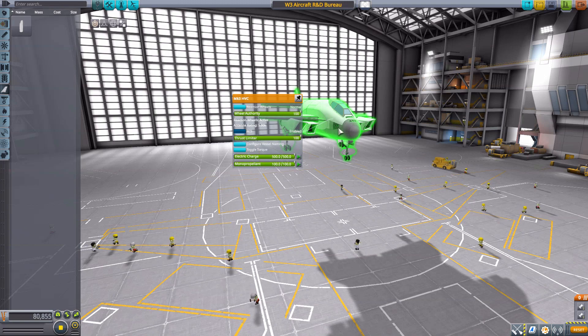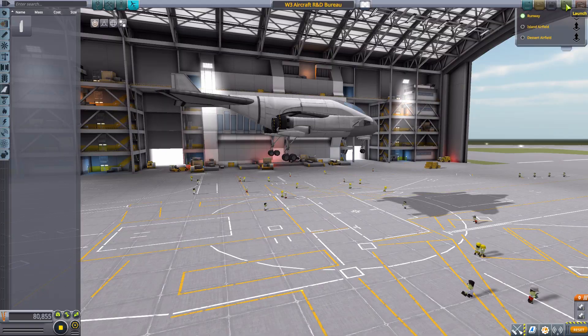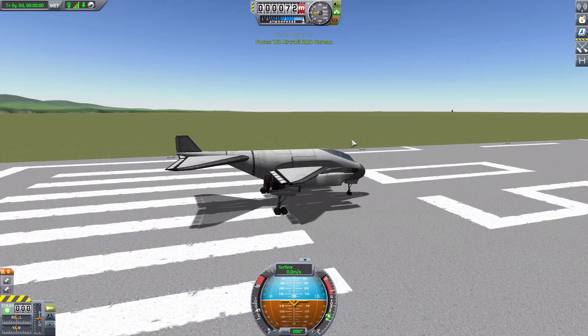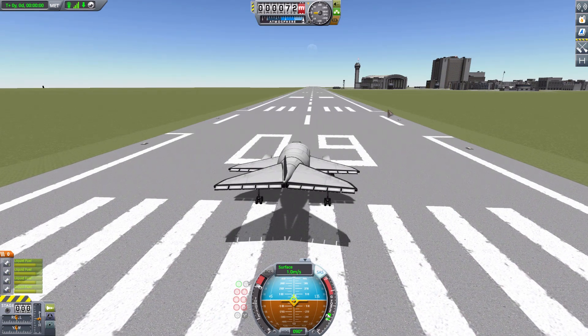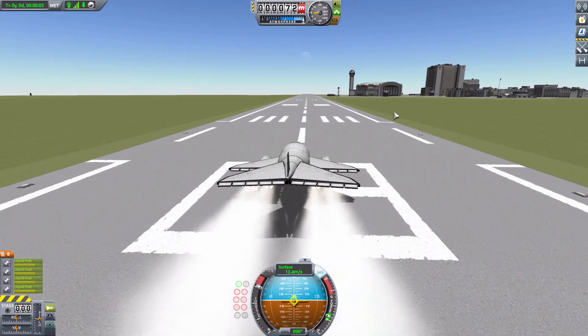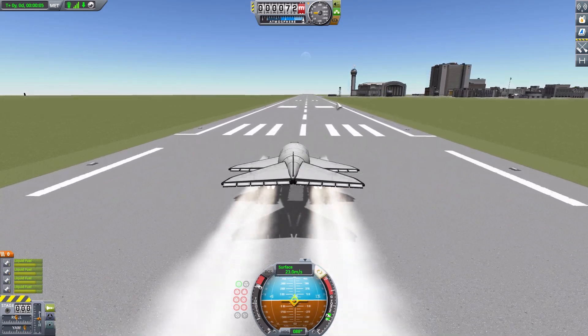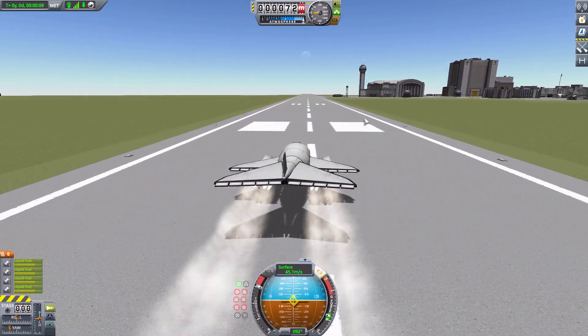It does have four of our new T10 air intakes and of course the Mark 3 HVC cockpit right there, good and ready to go. So let's take this baby off to give you an idea of maybe what you shouldn't build, because you guys can probably make much nicer things than me. Off we go — throttle up and begin to fly. Like I said, I've been nicknaming it the Whale.